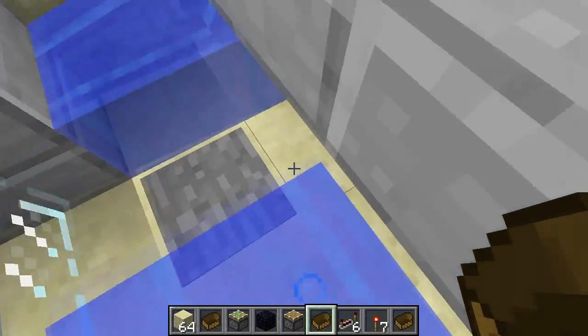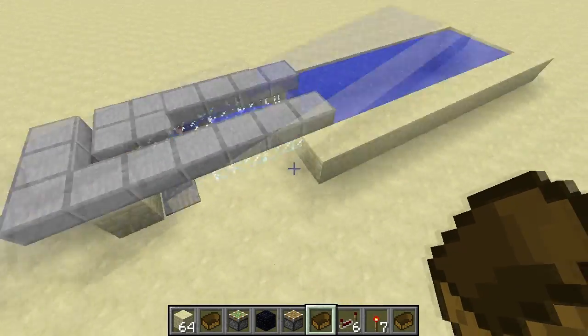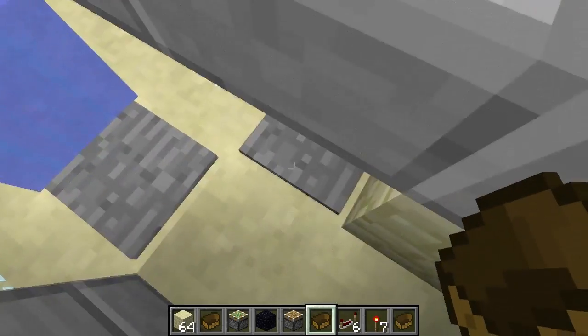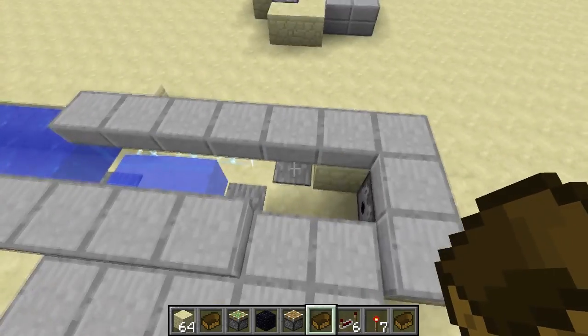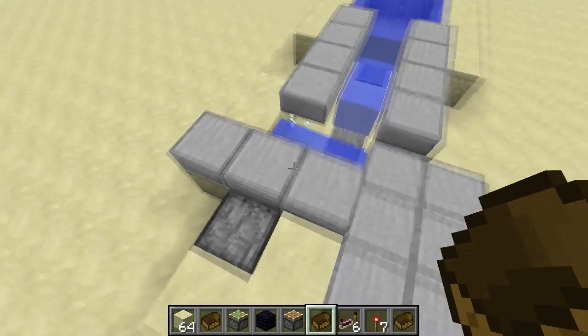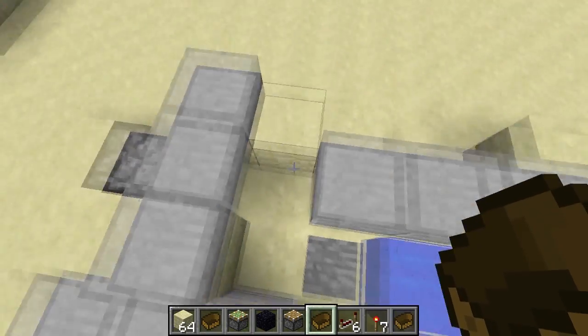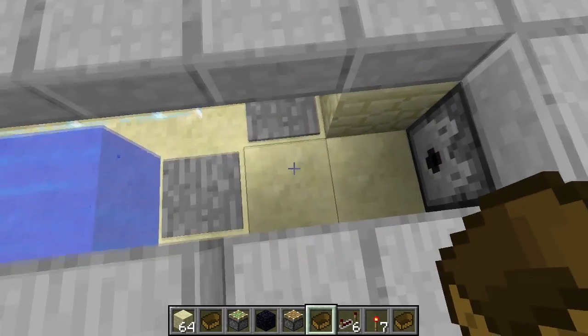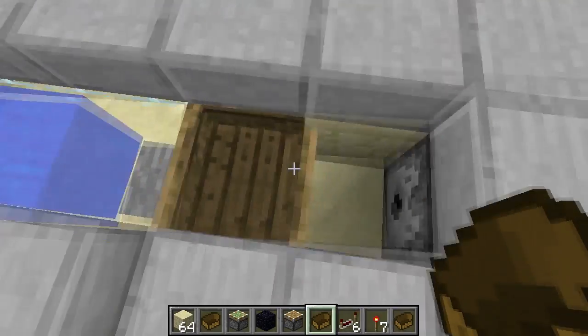Now, how this works is fairly simple. What's happening here is the boat is on top of a pressure plate, and as soon as you hop in, it activates the stone pressure plate. Stone pressure plates can only be activated by players or mobs. So today I'll teach you how to build one of these for yourself.